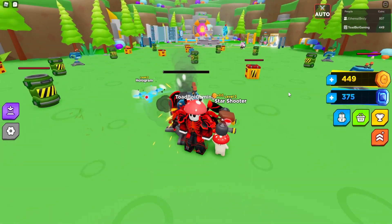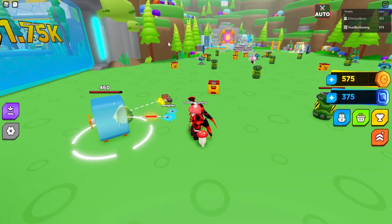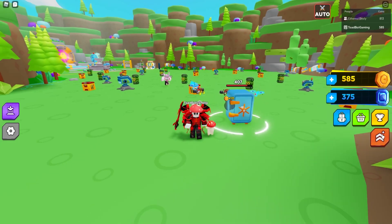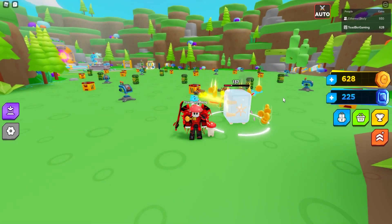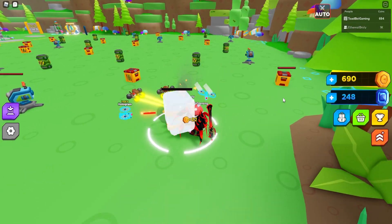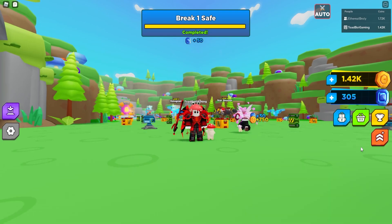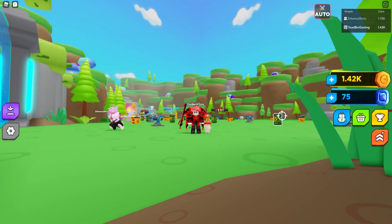There's a big safe-looking thing — I'm gonna attack it. 500 health. That's how you upgrade, by the way — on the right side, under the drill. There's capsule auto-spin, more damage, more storage, golden touch, coins earned. I'll go with more damage — increase the damage that I do. We got a ton of blue gems from that, and a quest completed for destroying the safe. We can now increase our collection, increase player speed, and capsule auto-spin animation speed.